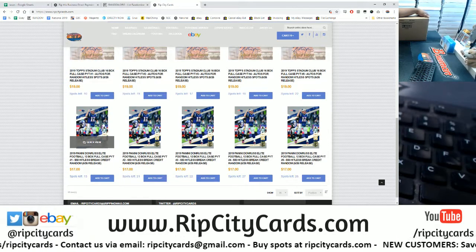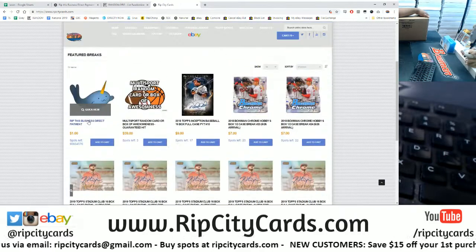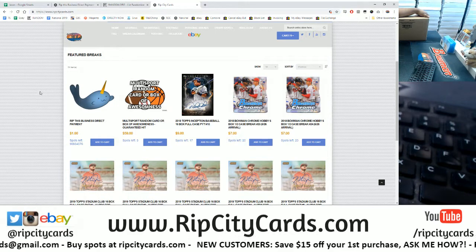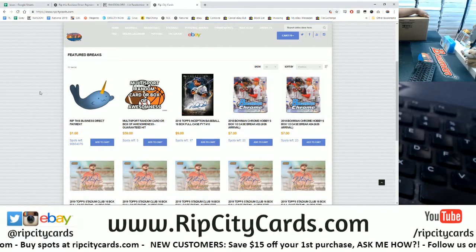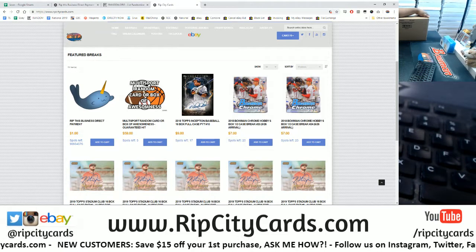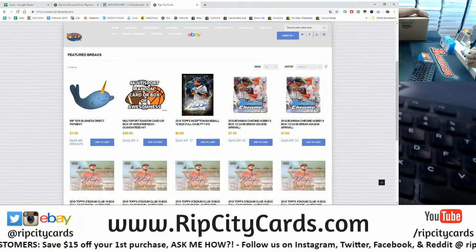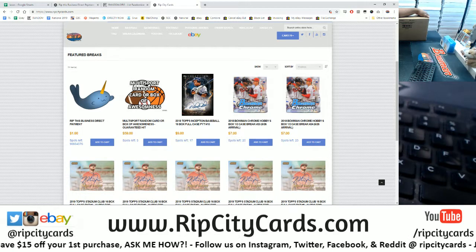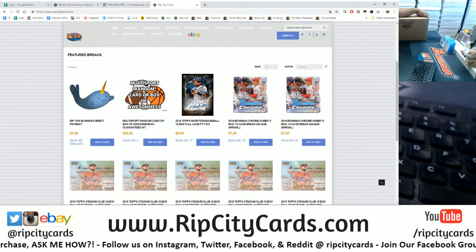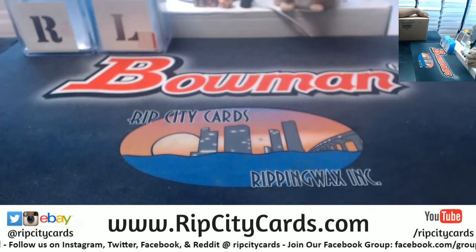We also have some Donruss Elite Football which also came out today. Definitely check out our website, ripcitycars.com. New customers save $15 off their first purchase. All you have to do is register for an account, then send me an email or let me know in the chat. I'll add the $15 to your account so you can save some money. That's it for that shameless plug.